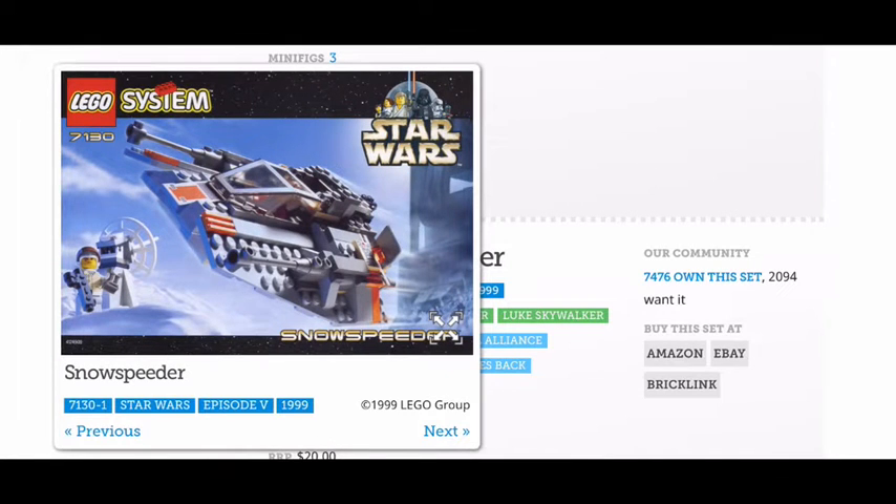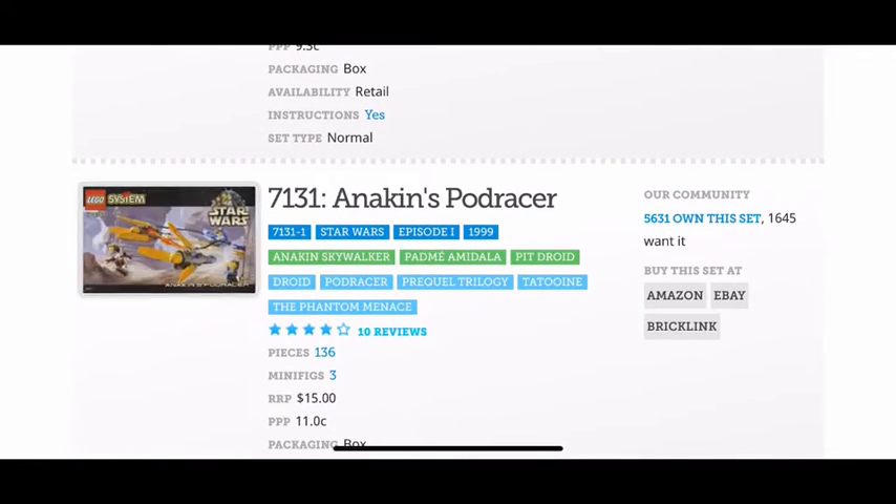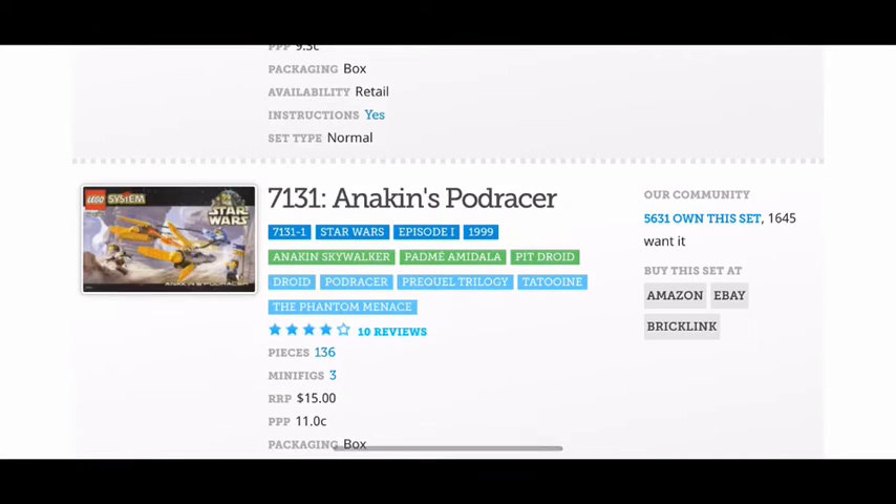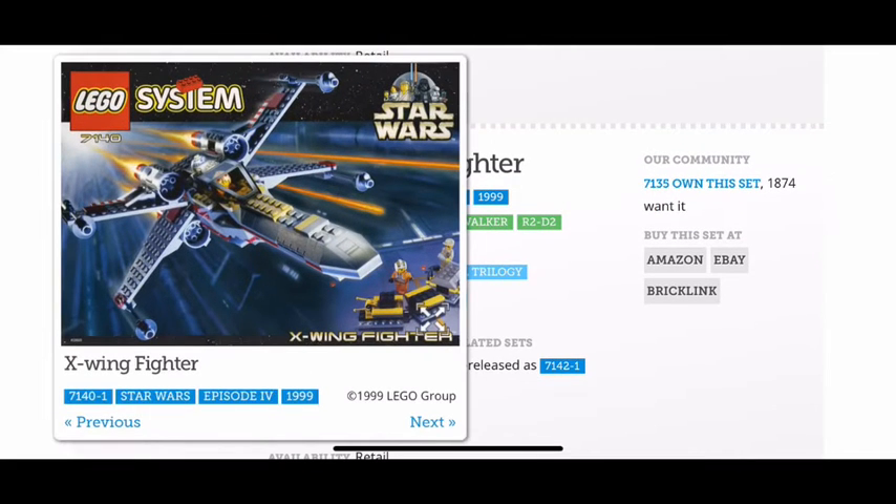Next up we have the Snow Speeder — automatic 10 out of 10. The Snow Speeder is an amazing ship and you get two minifigures, what better can you ask for? Then we have Anakin's Podracer. I really like the podracer scene in Phantom Menace, so this is a 10 out of 10. You get the pit droid, you get Padme, you get a flag, you get Anakin.